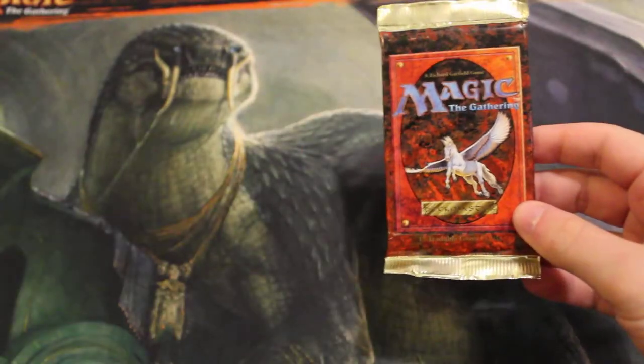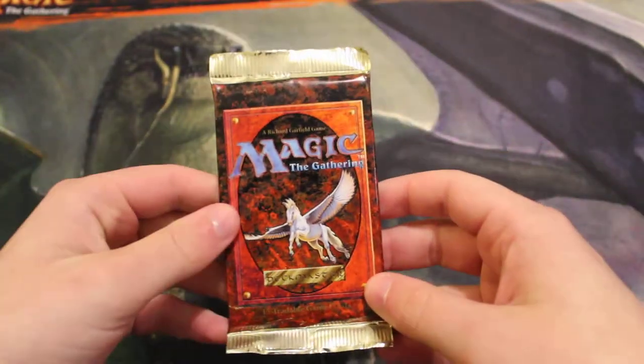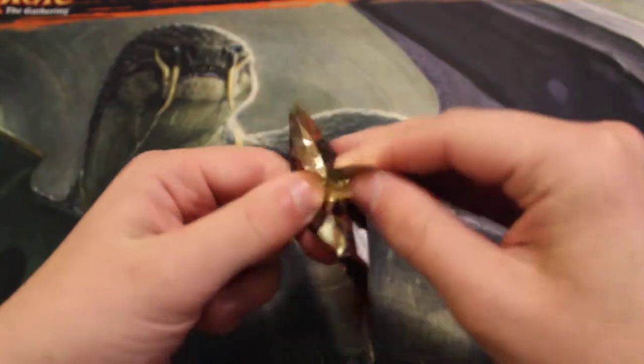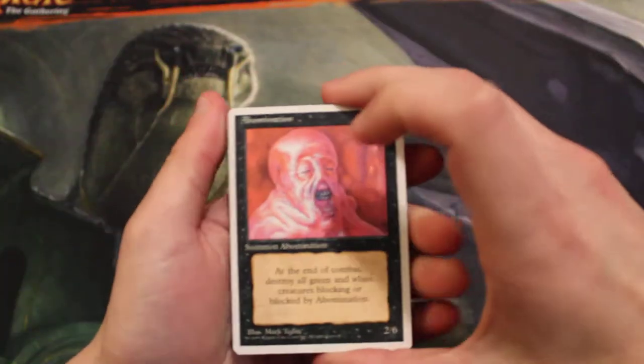Hello and welcome to our Monday episode of the Crack-A-Pack series. Today we are kicking off with 4th edition, going way back in Magic's history, but this is definitely one of the cooler sets to open so we'll see what we get. I can't promise that I will know where the rare is but hopefully we get something notable. Let's see what we get.